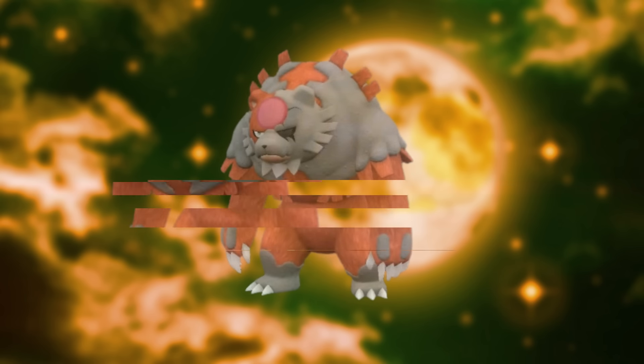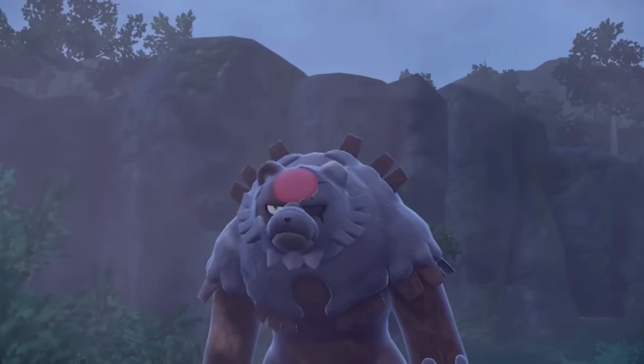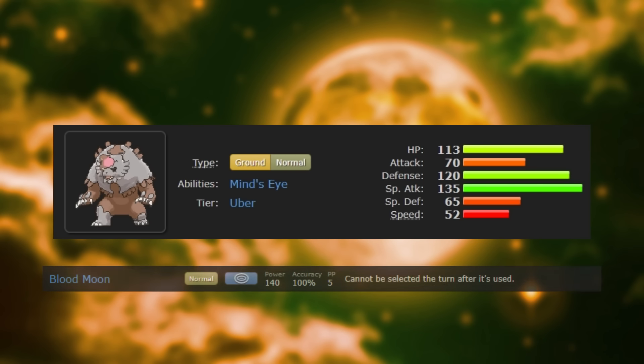But they weren't done yet with this bear. Soon, Blood Moon Ursa Luna was released, and this thing is a beast — not to mention it has an awesome design. It's the special attacking variant, with its powerful signature move, Blood Moon.